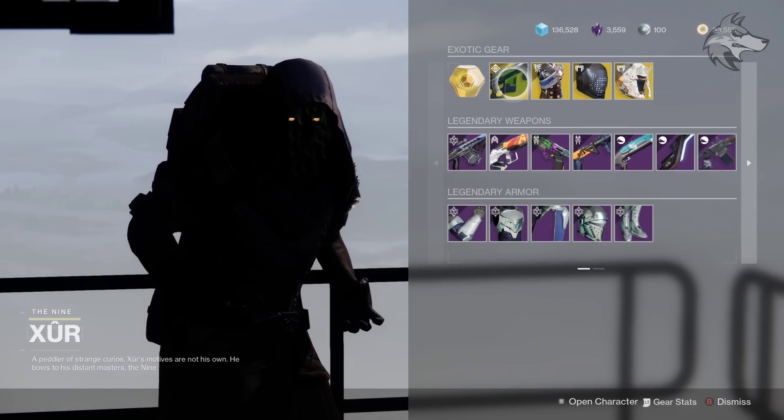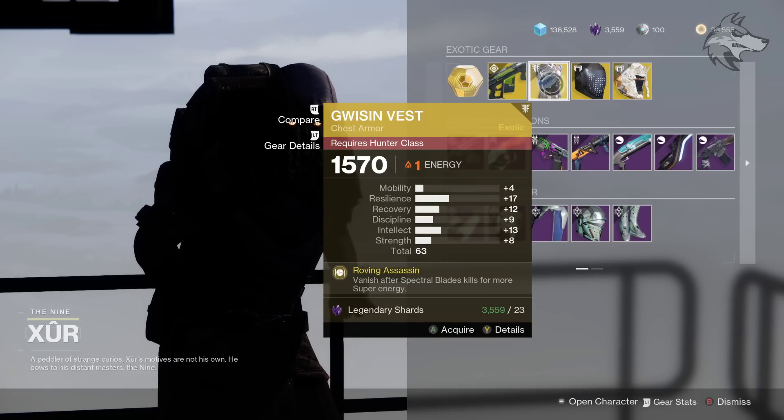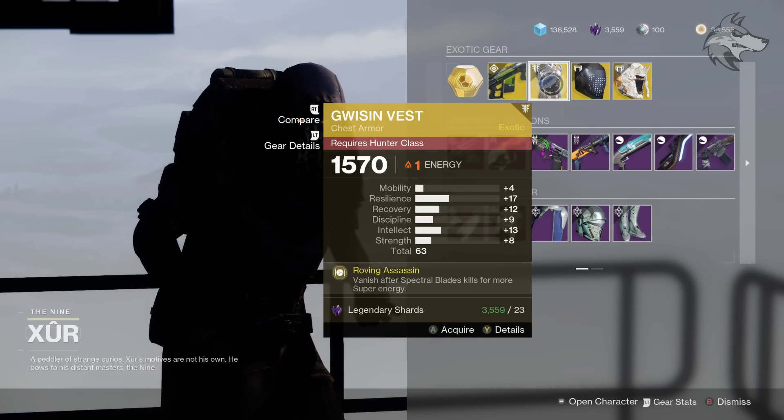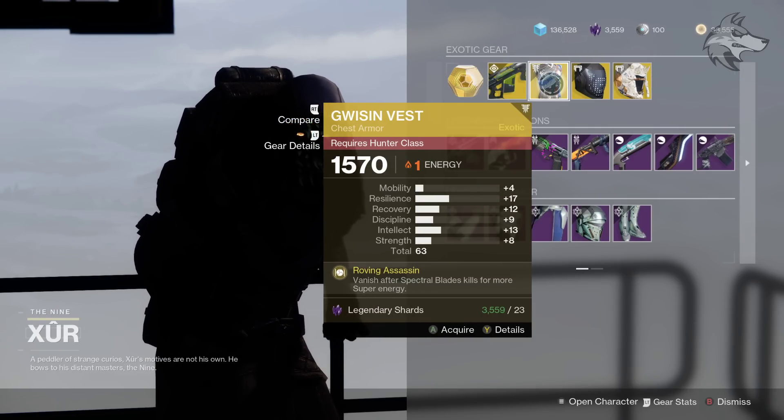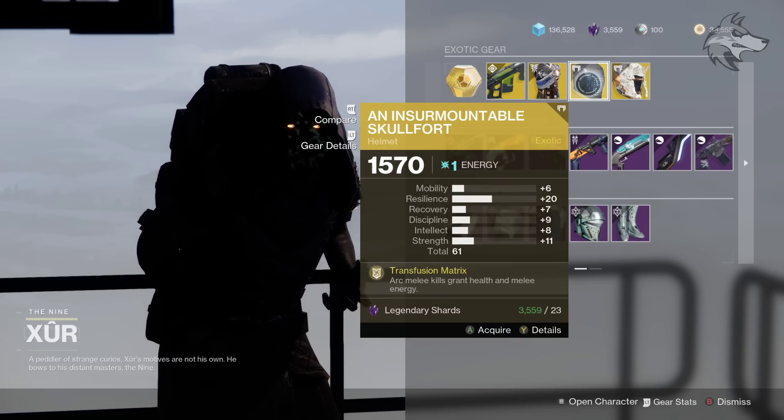For the weapon we have got The Colony — if it's one you've never used, definitely worth picking up; a lot of fun. For the exotic armor, we've got the Gwisim Vest with a total stat roll of 63, leaning towards resilience and intellect, and we've got an Insurmountable Skullfort for Titans with a total stat roll of 61.